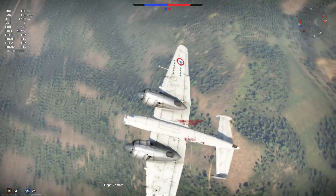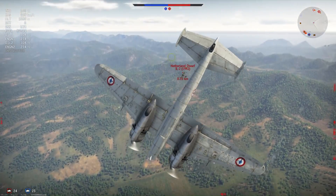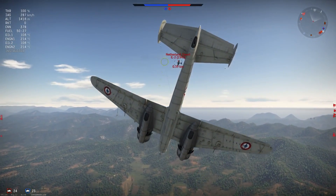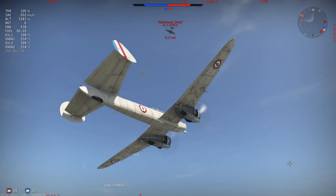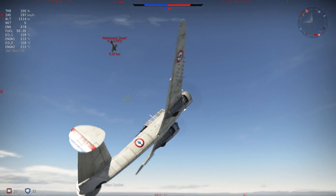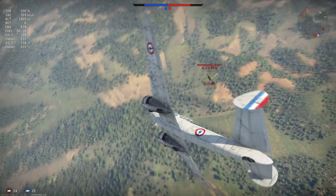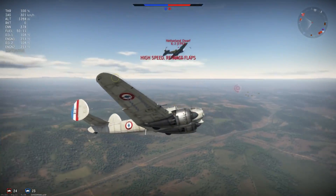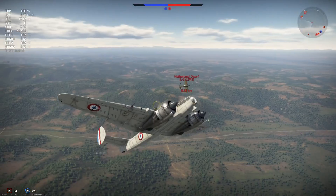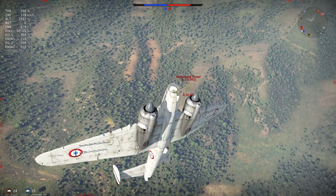Overheating in the plane is present but manageable. You can easily cool off if you manage to finally overheat the engines, which takes quite a bit of WEP usage. Durability in the plane is good — it can take a good amount of damage, which is quite nice because you will often get attacked by fighters while you are on the deck attacking stuff.